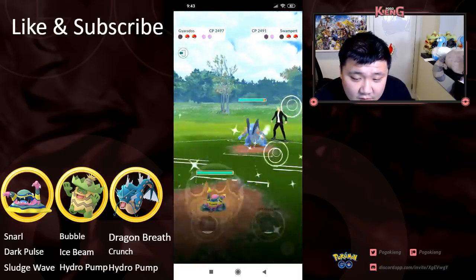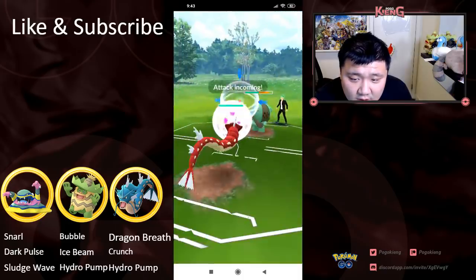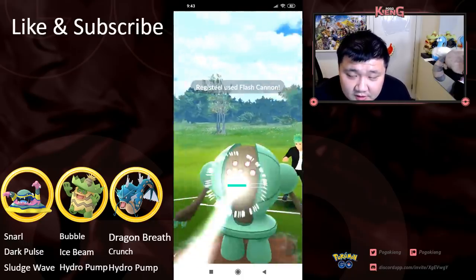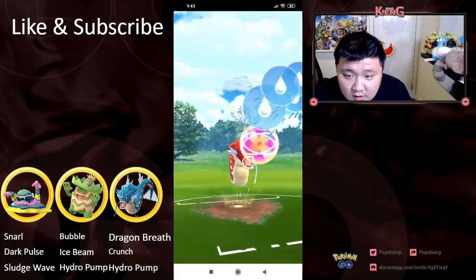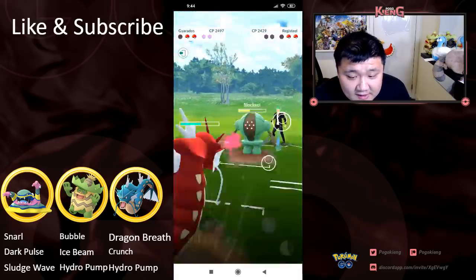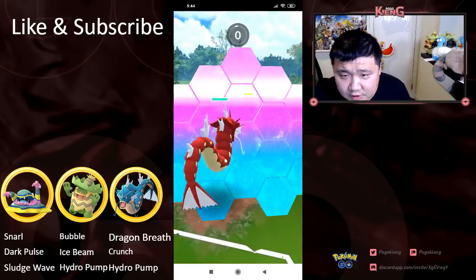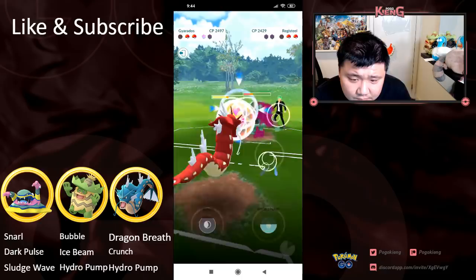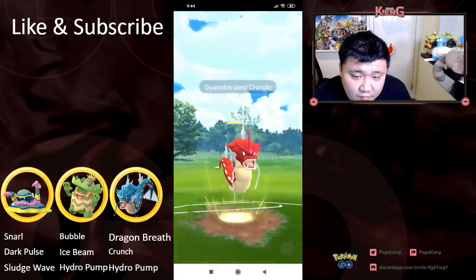And then here comes Swampert. This would probably do the most damage out of any of the existing charge moves. He's gonna go straight for the Hydro Pump, gonna look to KO this Registeel — let's see if it decides to shield. It decides to shield. That is huge. Gonna shield this Flash Cannon, and then gonna look to land this Crunch. I don't know if this Crunch is gonna be enough to KO — probably not, but gonna leave it pretty low.